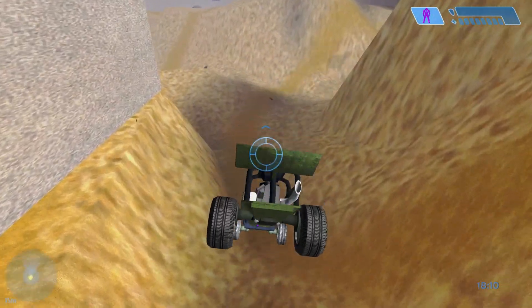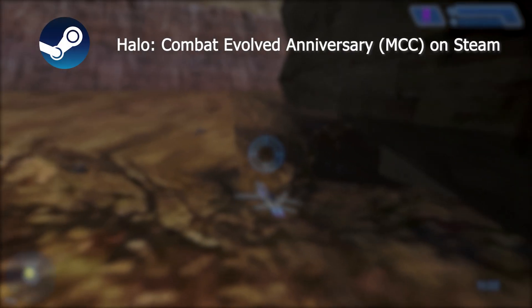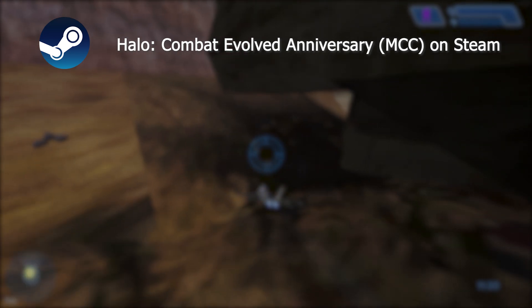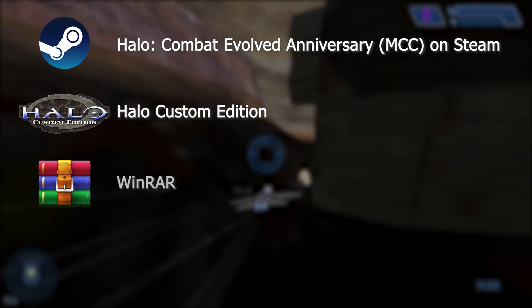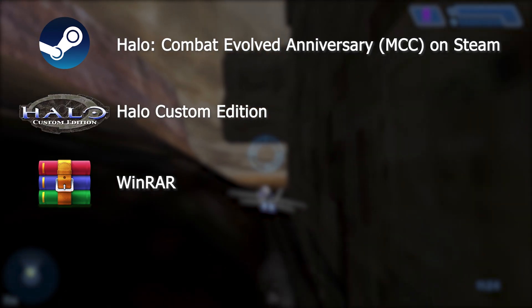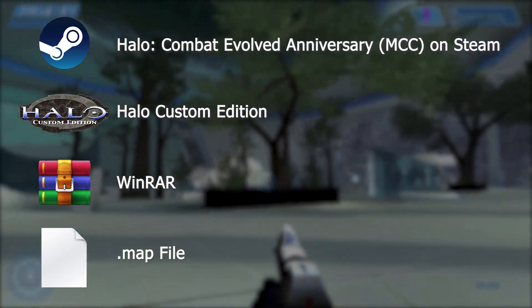Before I explain how to do this, you'll need a few things. You're going to need the Steam version of Halo Combat Evolved Anniversary, the files for Halo Custom Edition, a program that extracts zip files — in this case I'll be using WinRAR — and the .map file of the map you want to play on.